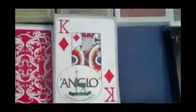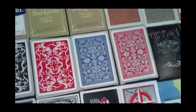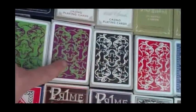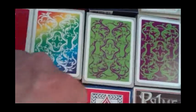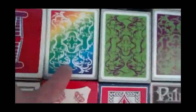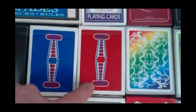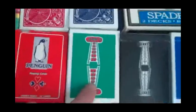Then we've got Anglos in red and blue — this is the same back design as the jumbo sized decks. Then we've got Red, Black, Purple — one of my favorite colors — and the Green version, kind of a reverse version of the Purple one. And my newest one, the Rainbow Deck. Then we've got my Jerry's Nuggets replicas: Red, Blue, Black, and the newest ones, the Green ones.